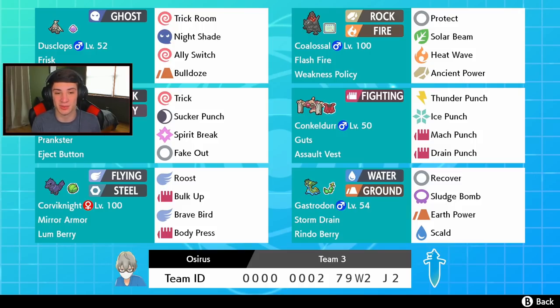Coalossal has Protect, Solar Beam, Heat Wave, and Ancient Power for STAB moves. We've got Grimmsnarl with Sucker Punch for priority, Fake Out to get that flinch, and Spirit Break as a nice attacking move. It works really well with Dusclops considering it has an Eject Button and Trick. The plan is to Trick a Pokemon we think is going to Dynamax, give them the Eject Button, then have Dusclops use Nightshade to make them swap out - wasting a Dynamax turn.